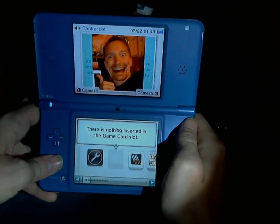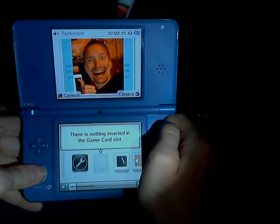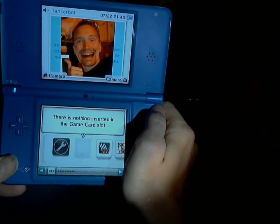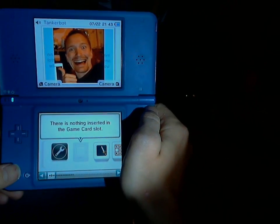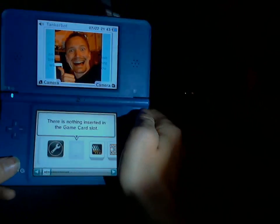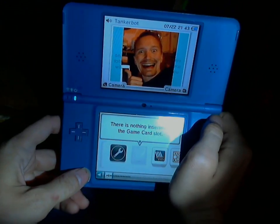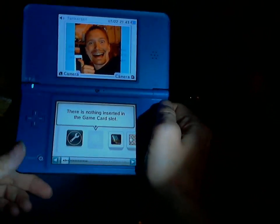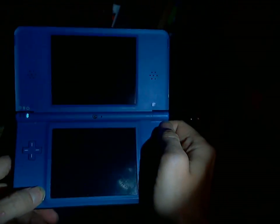And there you go — SD-patched custom launcher now running thanks to Rocket Launcher. Region-free patching and RSA patching is just a simple step away from further modifications to the launcher, and that will be a thing on Rocket Launcher too. Pretty much, this is almost like CFW on a 3DS now. Finally, the DSi has CFW.